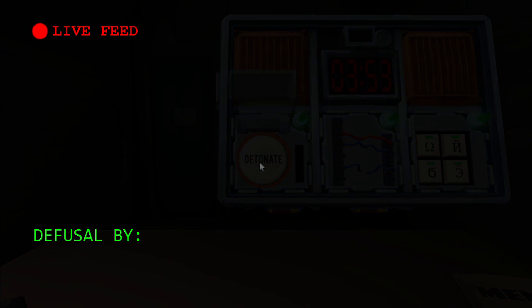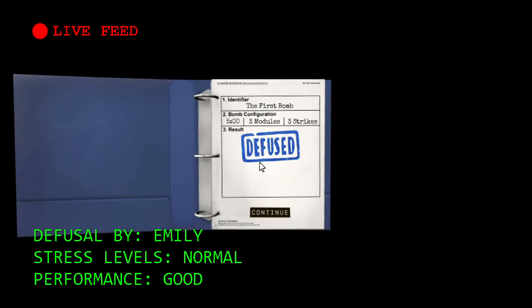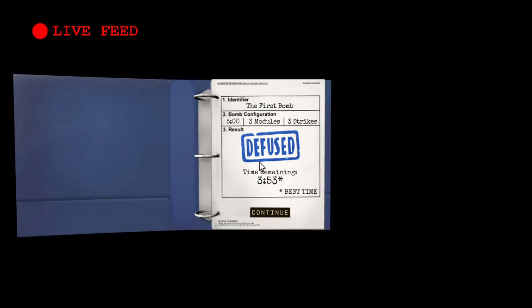The symbols: you have to find the red column that all the symbols are in, and then you just press them in order from top to bottom.